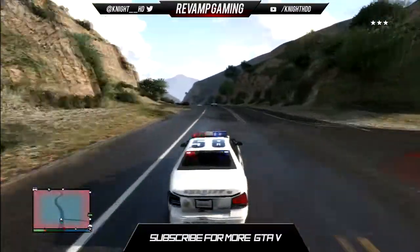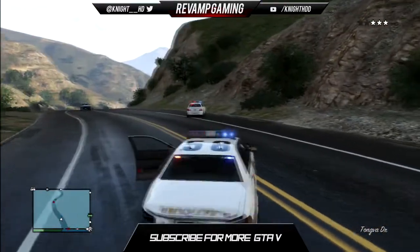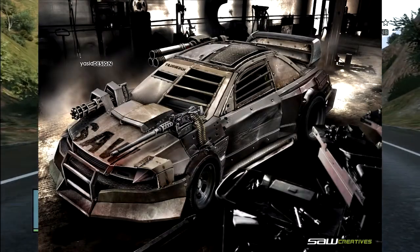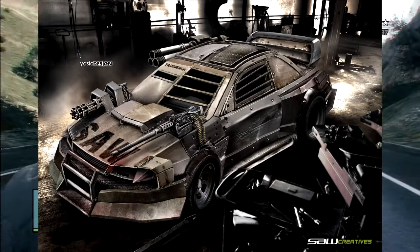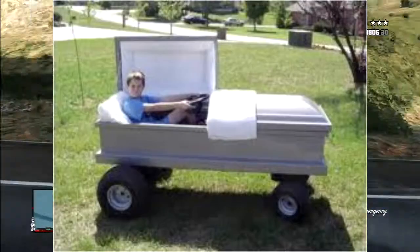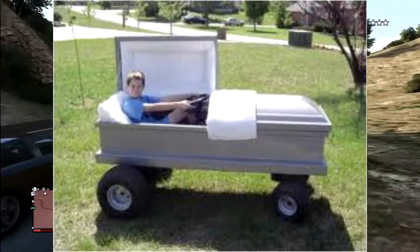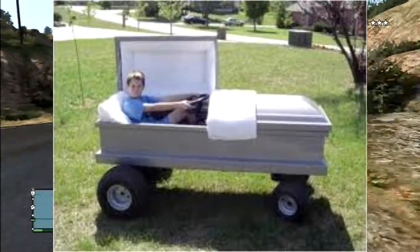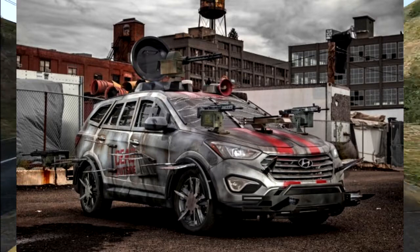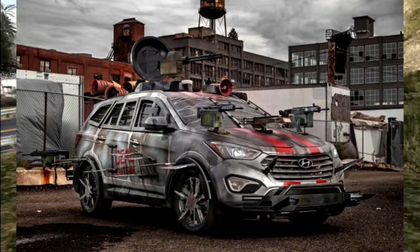Next we're on to cars. I'm not really sure what type of cars you could add with a Halloween theme — maybe something like a coffin car, though that does seem far-fetched in terms of how you'd put wheels on it and open the doors. Maybe you could get a new type of hearse that's spooky and glows like the Space Docker from single player. This is just a quick summary of what I'd want to see in the update.